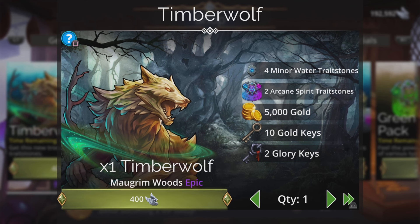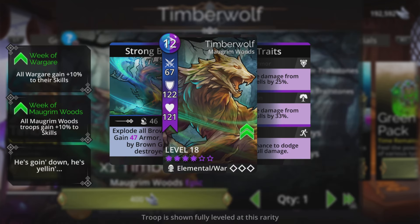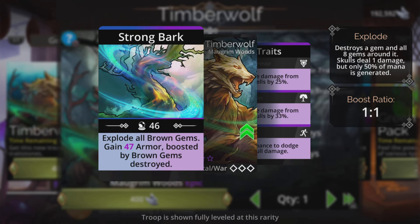Alright, Timberwolf. It's a wolf that's falling over. Anyway, explodes all brown gems, then gains magic plus one armor, boosted by brown gems destroyed.